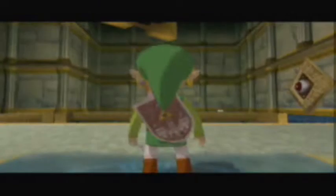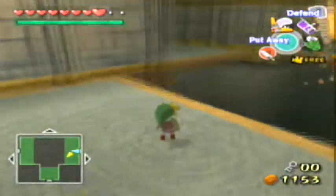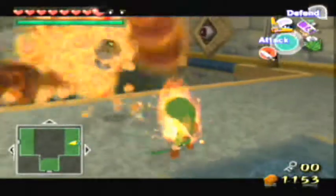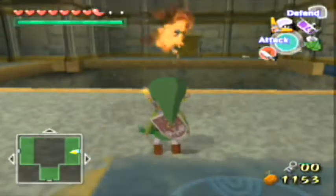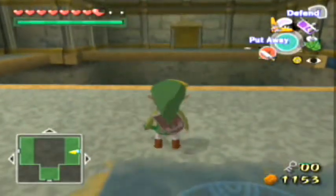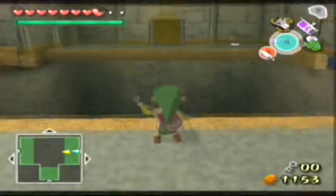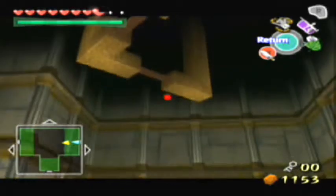One of these doors lights up, so now we can go through here and do some more stuff. Put these bubbles out with your Deku Leaf — both of them — and you can use your grappling hook to swing across.